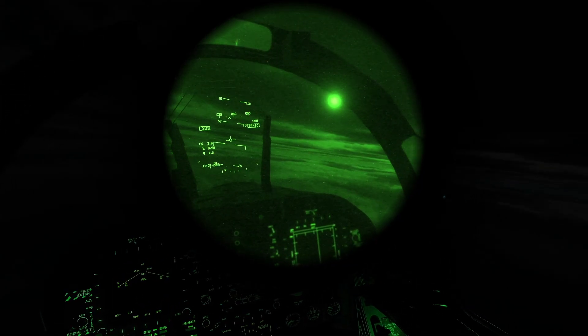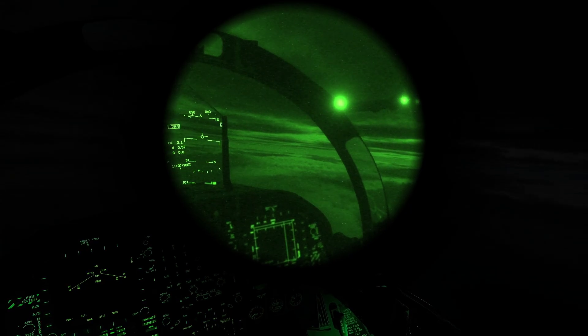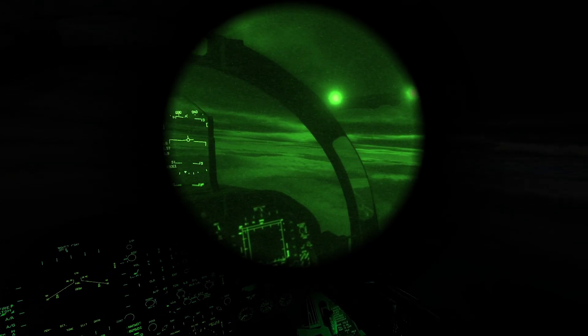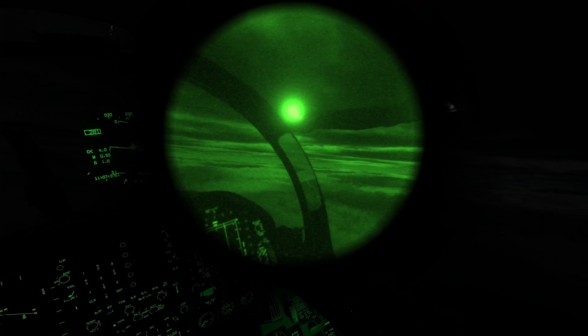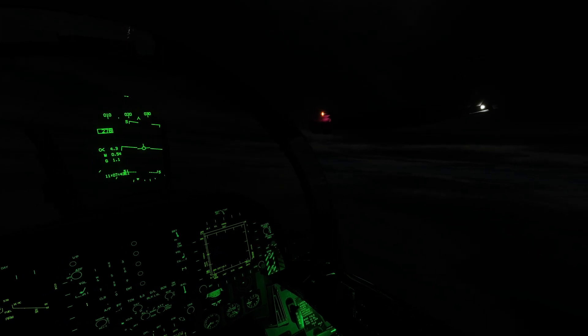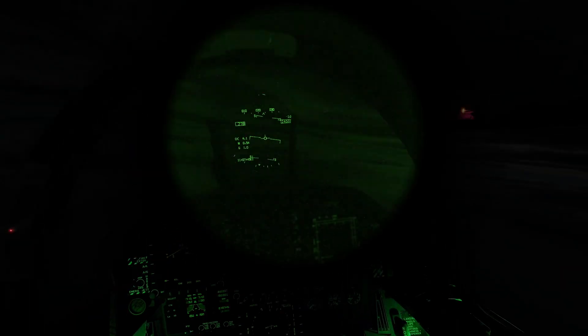If you haven't seen my previous air refueling daytime mission with the AV-8B, be sure to check that out in terms of positioning the aircraft. I'm just coming up on the observation left, which is the boom operator position. You can fly without NVGs if the tanker is better illuminated — and usually they are — but here he's only got a wing tip light and a tail light, which isn't quite good enough. So I'll stay on NVGs for now.